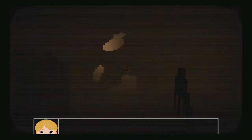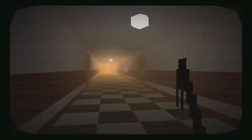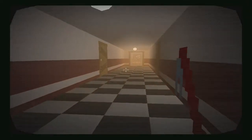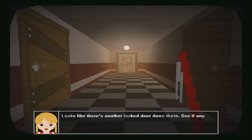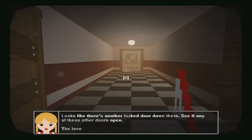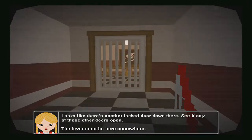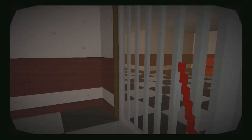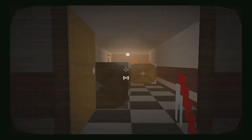This is it — Sunrise Hospice. Let's break in. We've got locked doors we can't get into, so let's keep going. Another iron door. Looks like there's another locked door down there too. See if any of these other doors open. Before that, we'll have a little browse to see what we're dealing with. Can't see anything, so let's have a look in here.